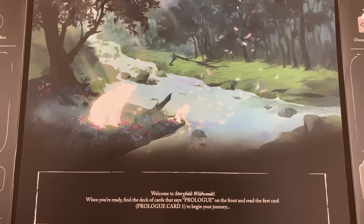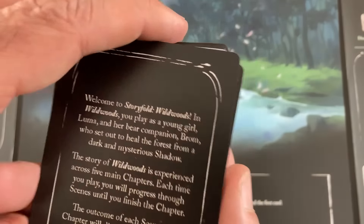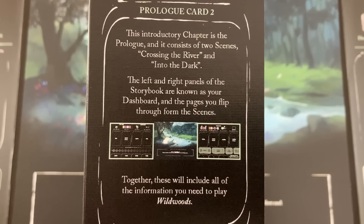Welcome to Storyfold Wildwoods. When you're ready, find the deck of cards that says Prologue on the front and read the first card — Prologue 1 — to begin your journey. In Wildwoods, you play as a young girl, Luma, and her bear companion, Brom, who set out to heal the forest from a dark and mysterious shadow. The story of Wildwoods is experienced across five main chapters. Each time you play, you will progress through scenes until you finish the chapter. Your choices matter in Storyfold.